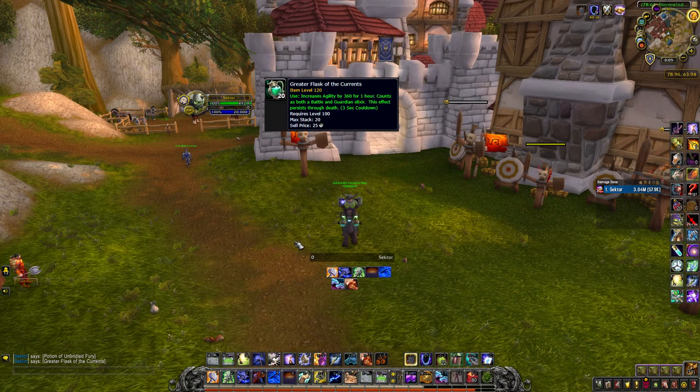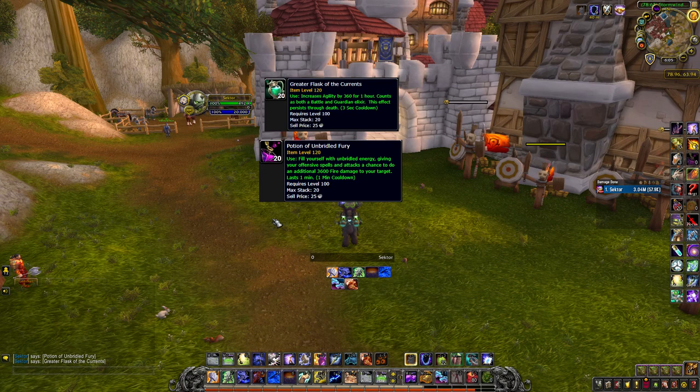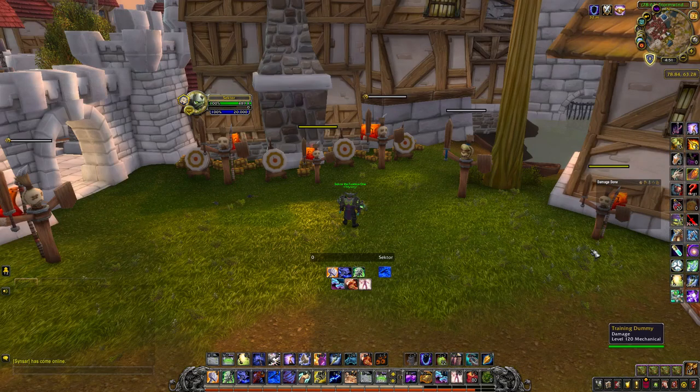For consumables, use Greater Flask of the Currents followed by Potion of Unbridled Fury — it's the best potion currently in this expansion. For food, use a Feast if your raid has one; otherwise use Baked Port Tato, the one that gives Haste. That's it for consumables.